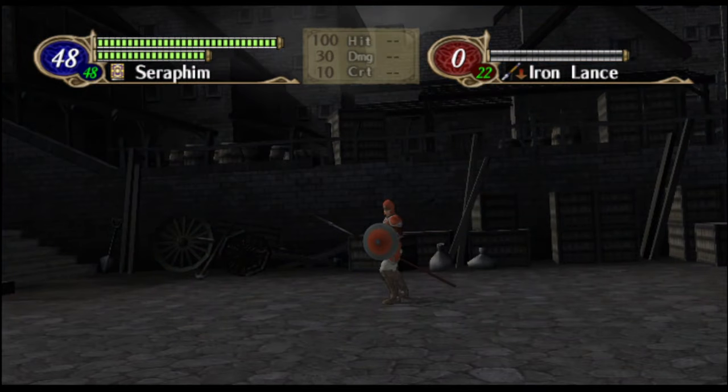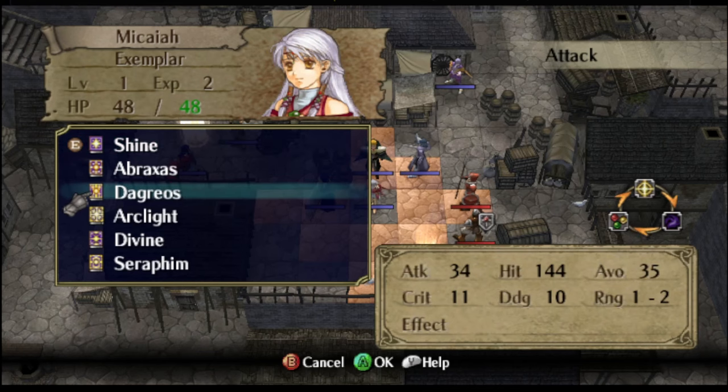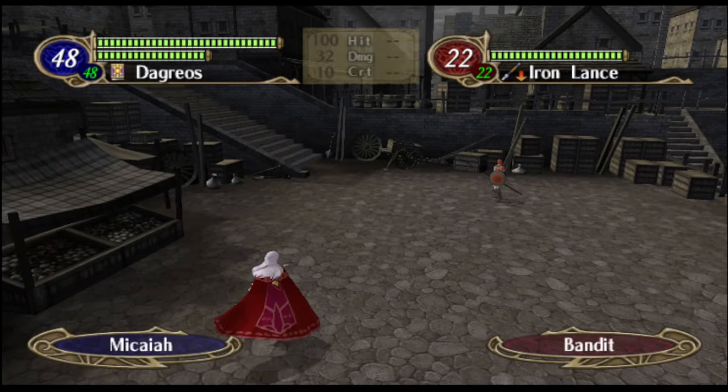There we go, nice and clean animation. Next up we've got Dagreos, and yes, that's a brave tome. Currently it's overkill because these are tier 1 enemies and Micaiah is of course tier 3.